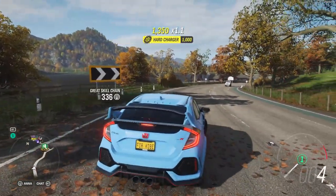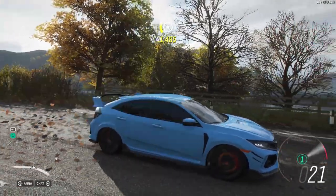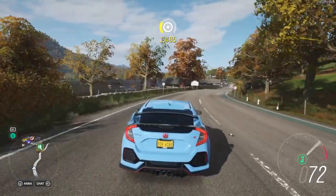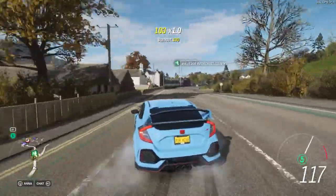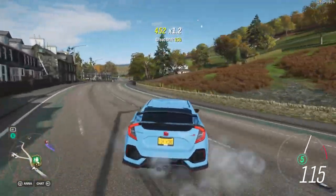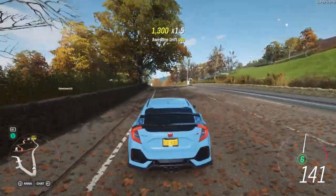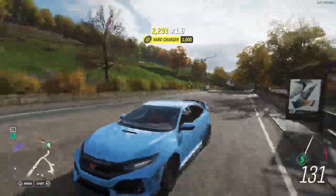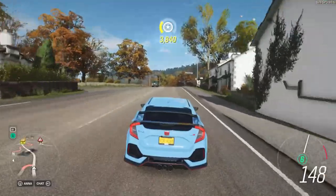Launch control — dump the clutch and just fly. This car is so beautiful from behind; I love the red accents. Give me those DK points! Let's do another one for the vibes.